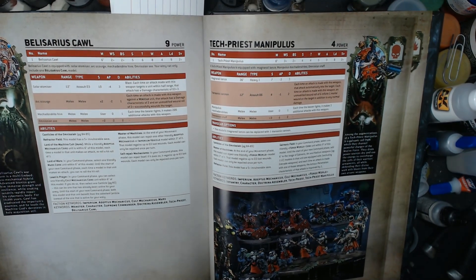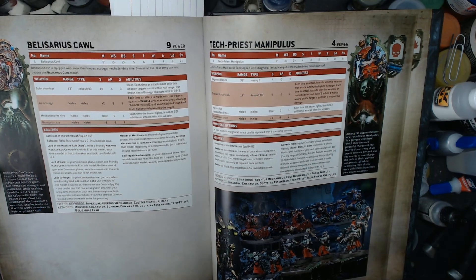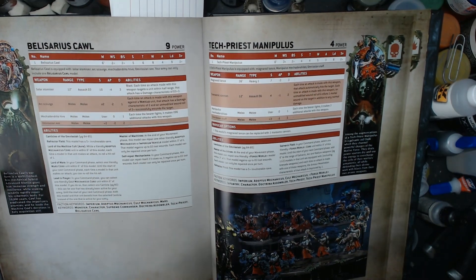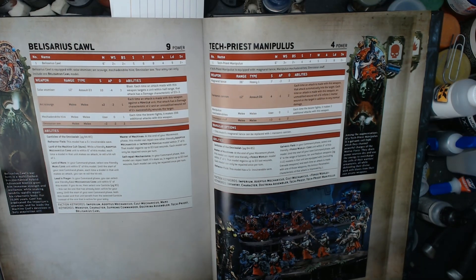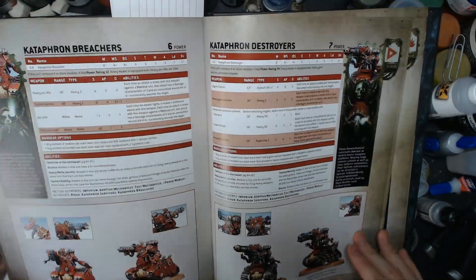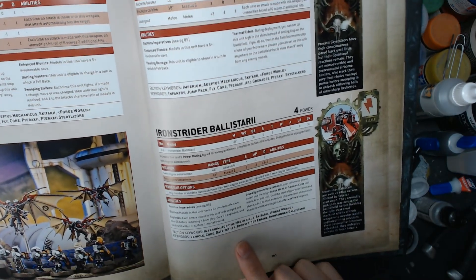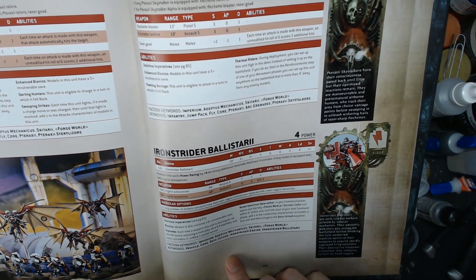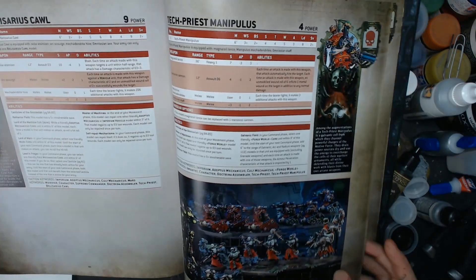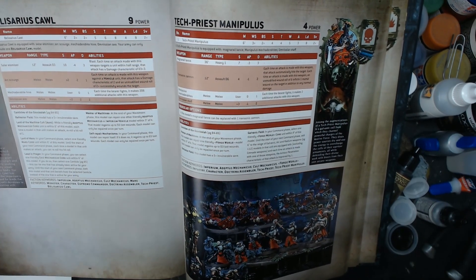Lord of Mars — this is a Mars core ability, so if you're running Mars and you have Belisarius Cawl, you can give one unit full reroll hit rolls. This is his most powerful ability. I really wish this just said Mars unit — it would have been great if he could give Breachers, Destroyers, or vehicles full rerolls. Unfortunately, it's just Mars core. The best unit in the book is probably the Iron Striders, which just happen to have six-shot crazy good auto cannons or two-shot crazy good lascannons, and they are core. Anything with full rerolls is going to be great.